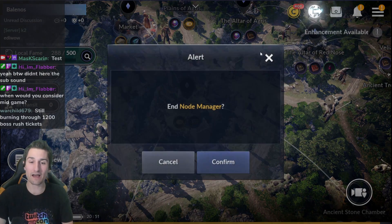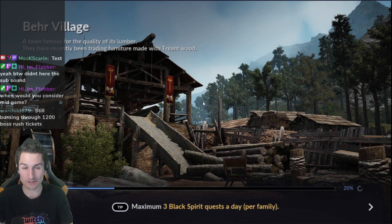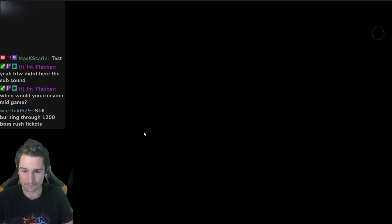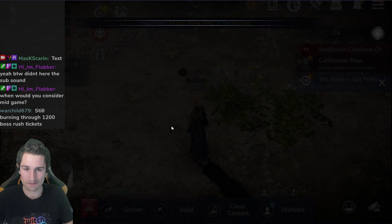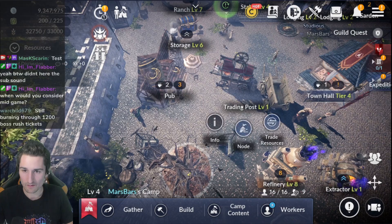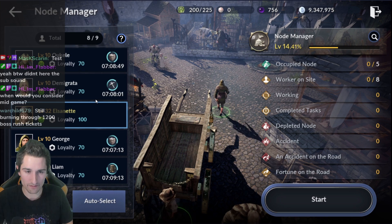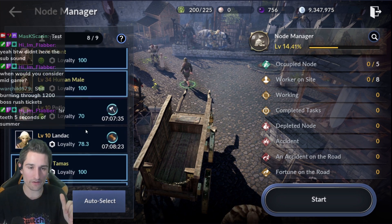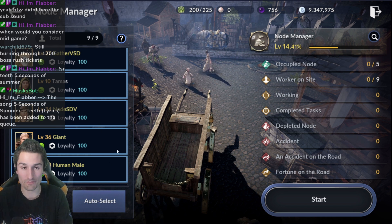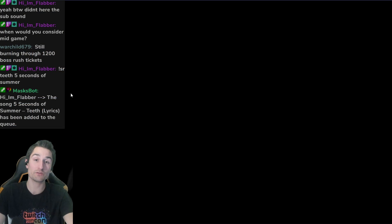The higher the workers, the higher the stats, the faster you're going to make progress in the node. So I'm going to see if I can make one swap really quick, worker-wise, before I actually send them back out on their tasks in the node here. Trading post node — we're going to see I currently have one common worker, but I've sent everyone else out gathering, so it doesn't matter. It's already optimized — I only have eight yellows and the rest of my workers are common.